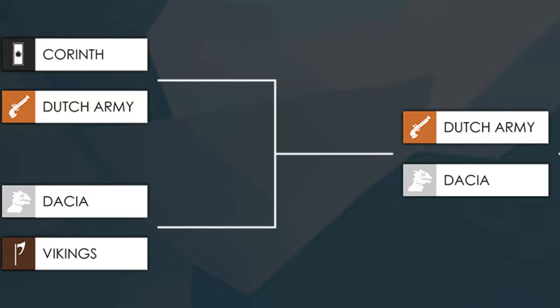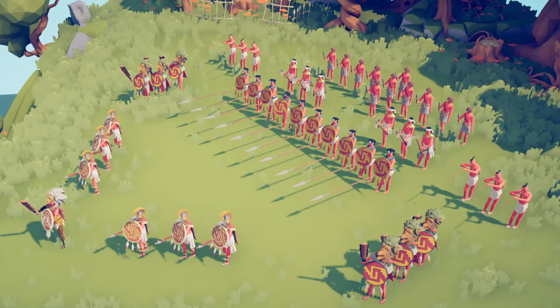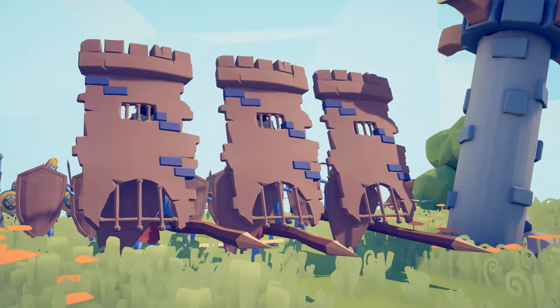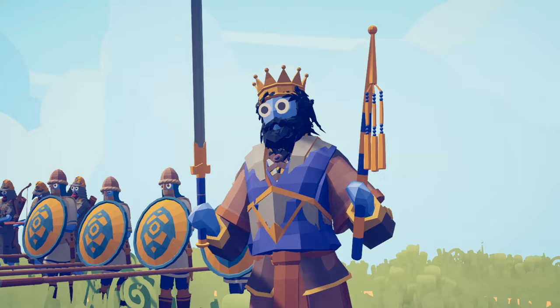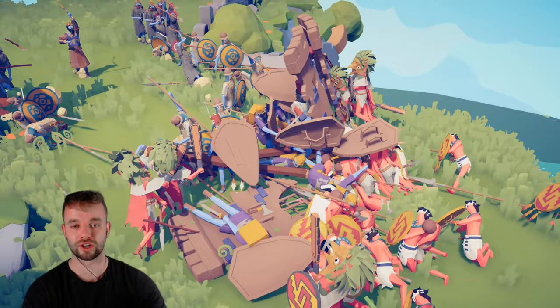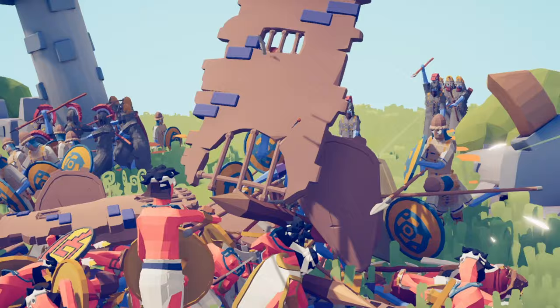In battle number 7 we've got the Aztec army with their eagle warriors, jaguar warriors and blow darts versus the Babylonians with what we're gonna pretend is a Babylonian wall, as well as shield infantry and Nebuchadnezzar himself. Let's see how the walls of Babylon do — they've got some interesting abilities. The walls of Babylon have fallen and the Aztecs appear to be pushing through.